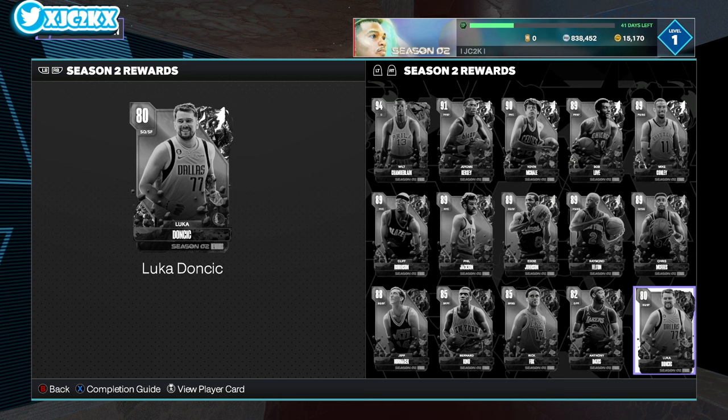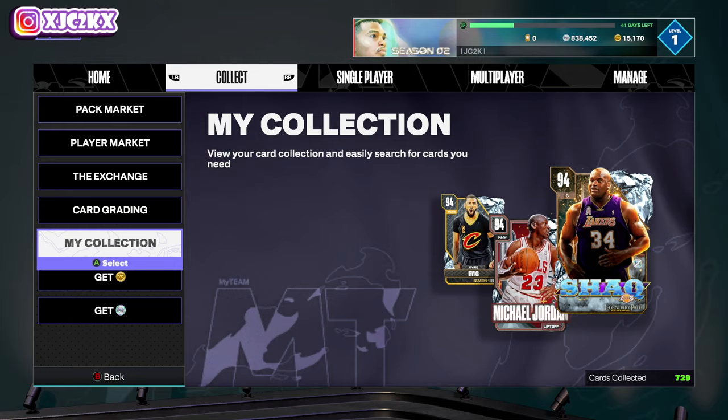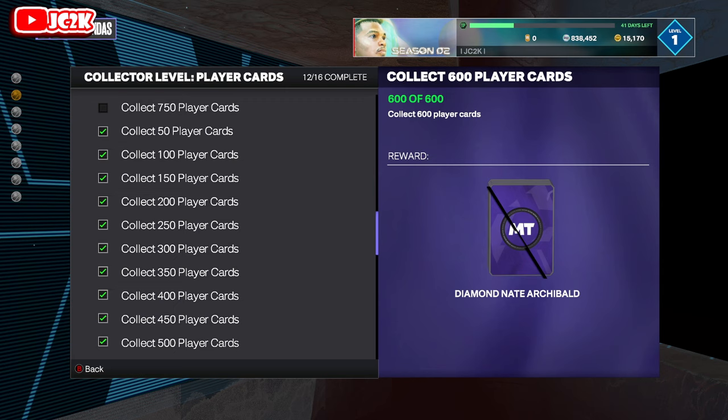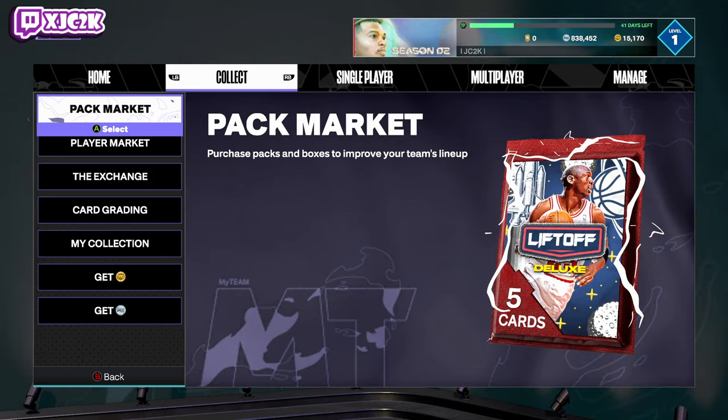There are also a couple of collector level players — Gordon Hayward and Nate Archibald. I already have Nate Archibald from cards collected in Season 1. Archibald is the new player at 600 cards collected, which I already have. Gordon Hayward is at 750 — I'm about 143 away. I'm not really focused on collector level right now, but I'll pick up cheaper cards as the season goes on. That's how you get Gordon Hayward and Nate Archibald.